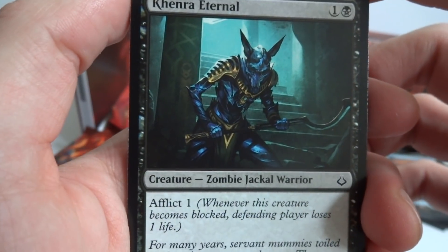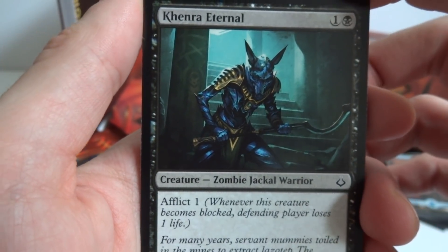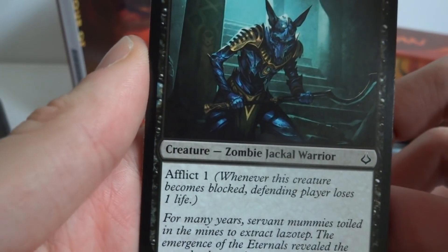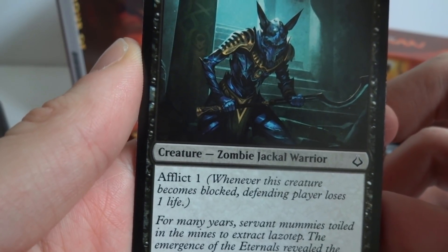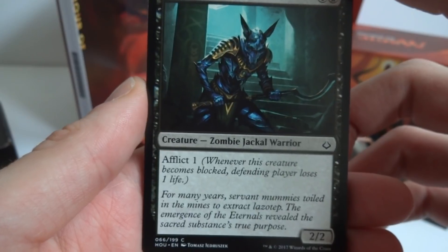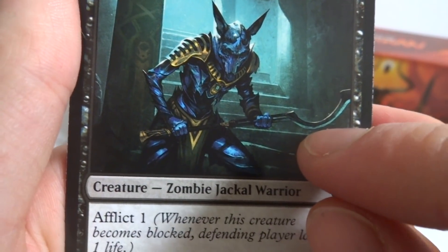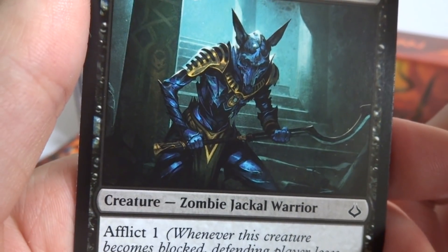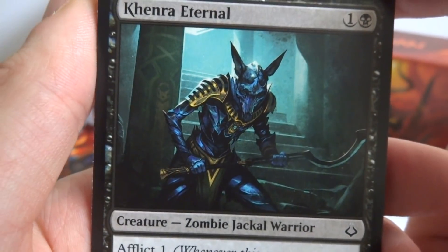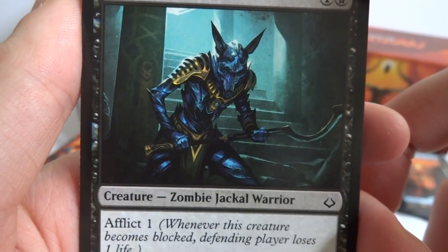Next is Khenra Eternal — a one and a black, 2/2 zombie jackal warrior. Very Egyptian feeling. It has Afflict 1: whenever it becomes blocked, the defending player loses one life. So if it gets blocked the opponent loses one life regardless of whether it hits them or not. Very blue-looking armor with some gold — looks like it's keeping someone in the dark.